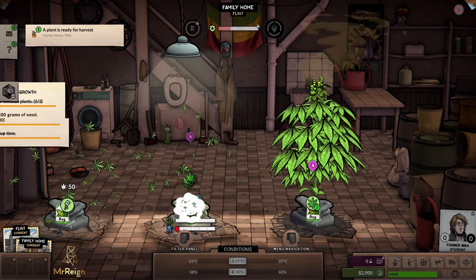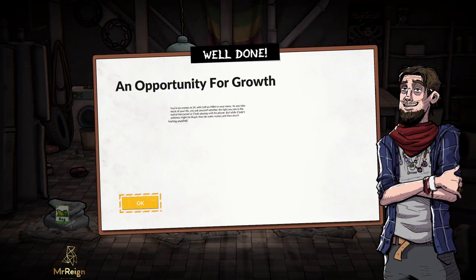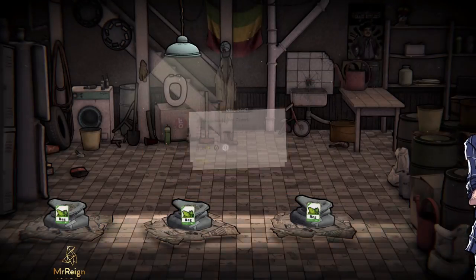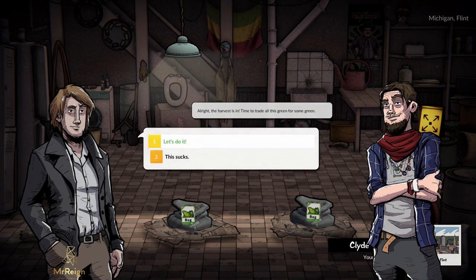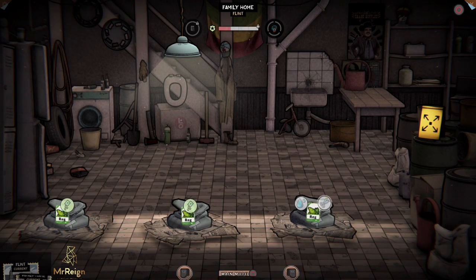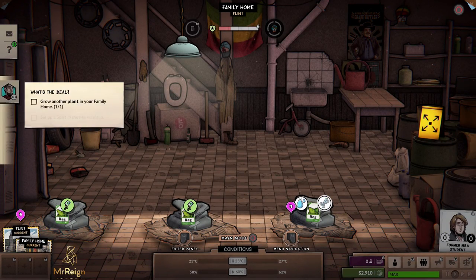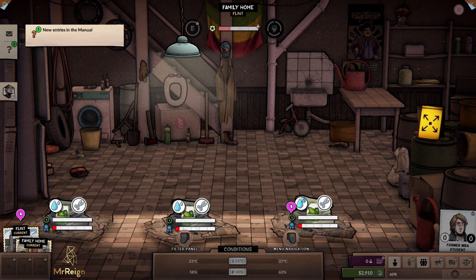Don't leave your plants at a harvesting stage without harvesting them — they will release a smell. We're going to go to normal speed and harvest that, harvest that, and harvest that. Return straight away and get some money in. Now it wants me to go sell some, but first we're going to plant these guys again.